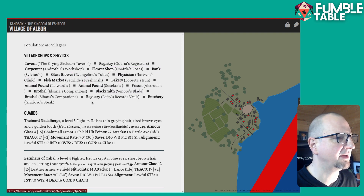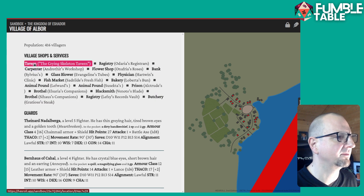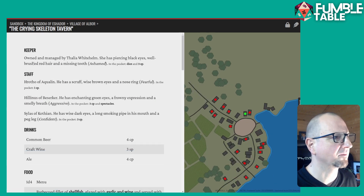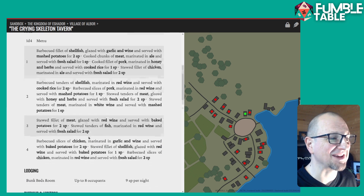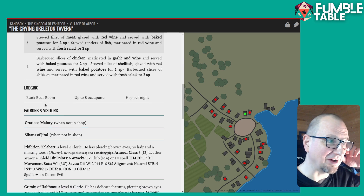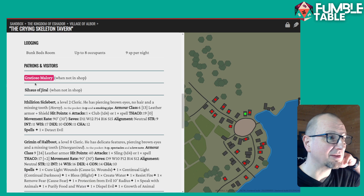If we go to a tavern — here is a tavern. The owner of the tavern is Lulia Whitehall. It gives you a description of them, the staff that work there and descriptions of them, the drinks that are there, the food that you can get in the tavern, how much it costs to stay there, and the patrons.